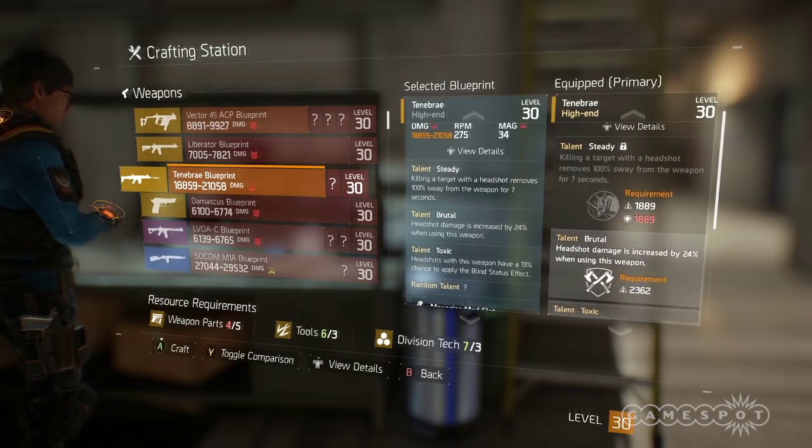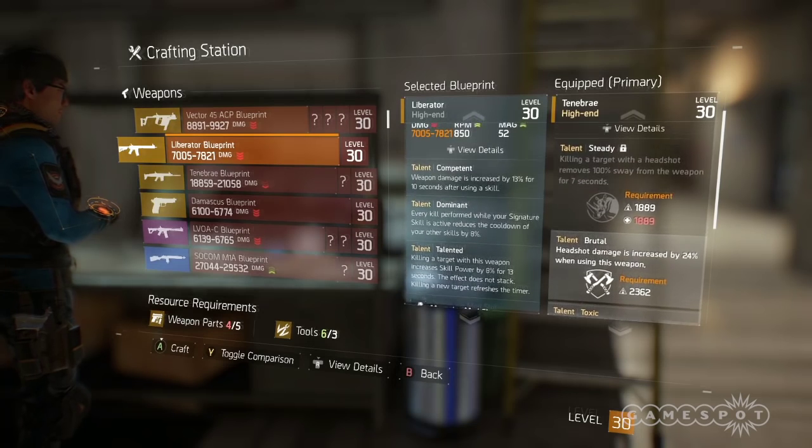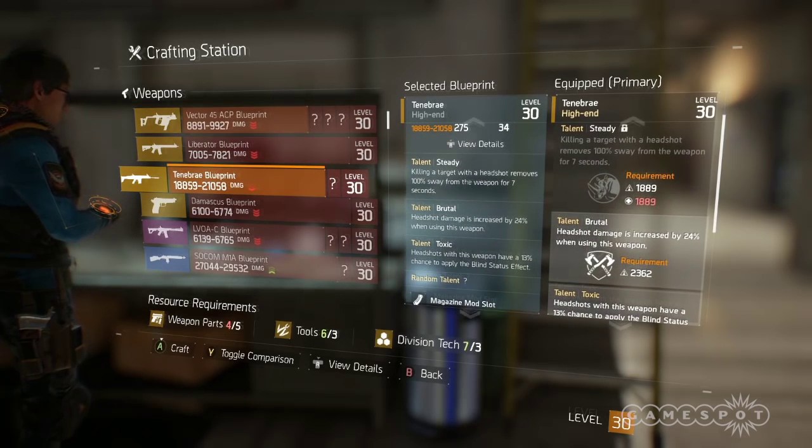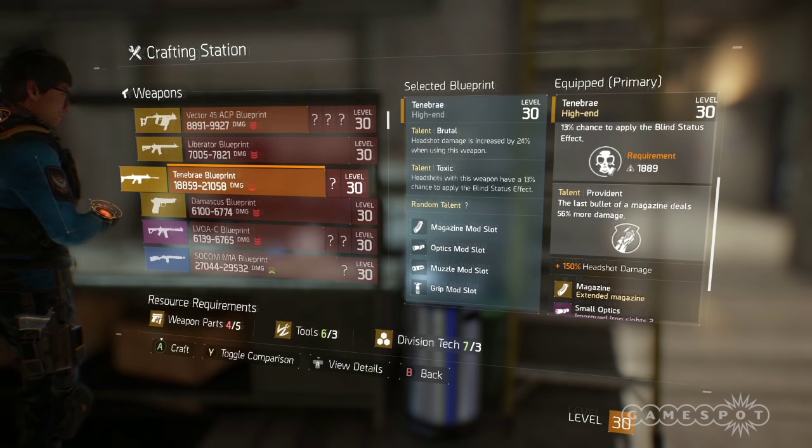This one for some reason just has a fourth random talent. My Liberator when I made it only had three, so that's what makes this one pretty cool. If you want to keep rolling them, I got Providence, which is the last bullet dealing 56% more damage, which is not bad. But this clip is so huge.